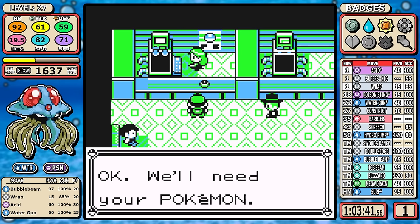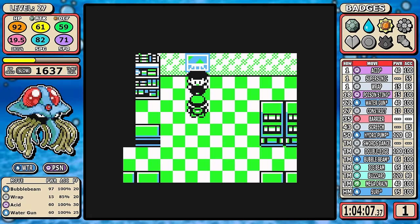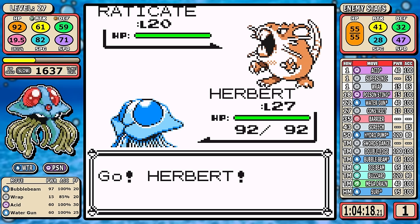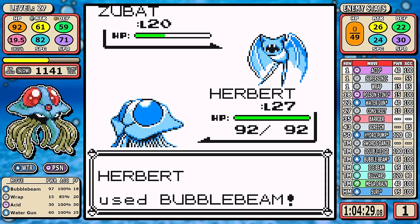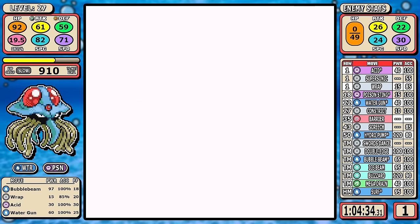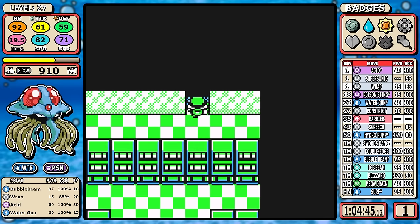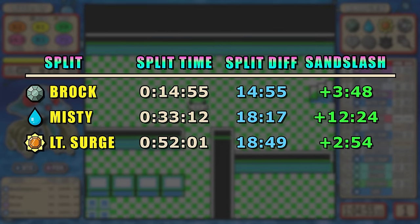We're done with this part and we can skip over to Celadon. The first order of business is the Rocket Hideout. In here we're not picking up any high-money items — I went back and forth on whether vitamins were worth it on Tentacruel, and at the end of the day with high Speed I just didn't feel like they were. Going through the straight-line path very quickly.